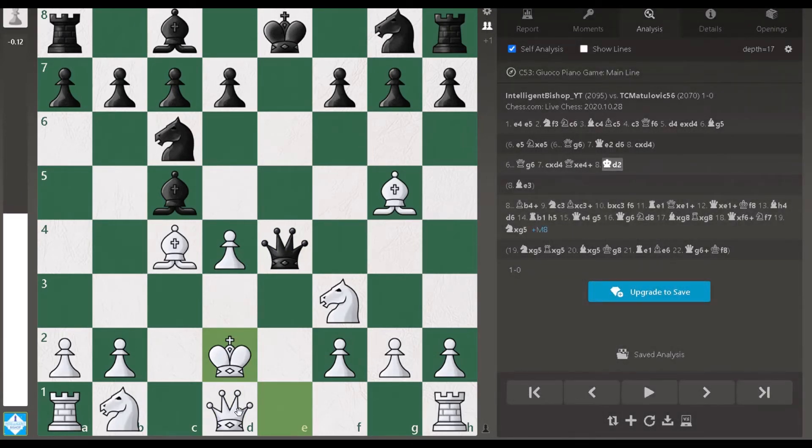Even if you use the engine in this position, it says the position is equal. Isn't it awesome? On move eight I have moved my king, and the engine says it's equal. The rook is coming to e1 and this is very dangerous. Even if black's king seems safe, it is more dangerous for black than white. Bishop b4 check comes, but knight c3 — nothing is happening. My king is standing in the center like a hero, challenging black's pieces.